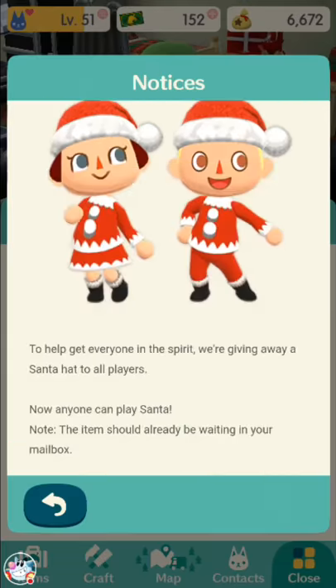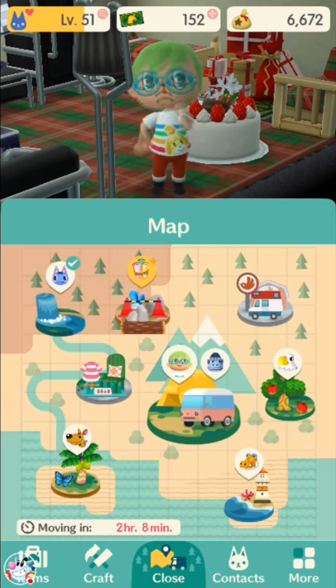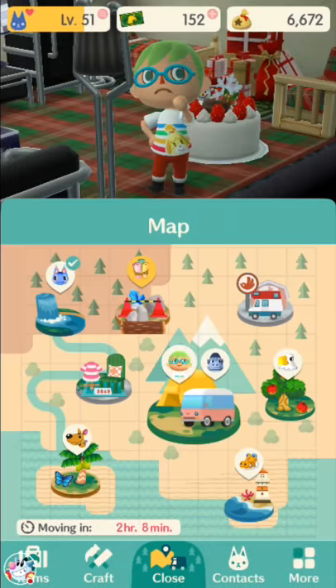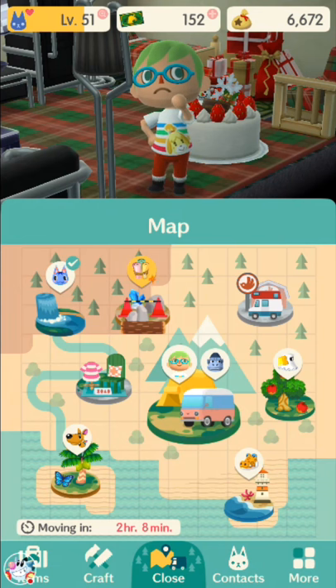You get candy canes a few ways. You can go to Shovel Strike Quarry, which is the fastest way to get them if it has them. It cycles through as a random crafting material. I was lucky enough to get into Shovel Strike Quarry for some candy canes — it was not the gold sparkle, but I managed to get a pretty good drop. I got 32. I'm guessing the maximum you can get is maybe around 40 if you're extremely lucky. So I strongly recommend saving your Shovel Strike Quarry access for the candy cane situation.